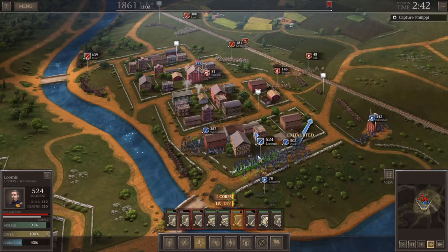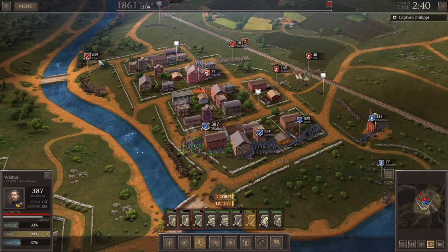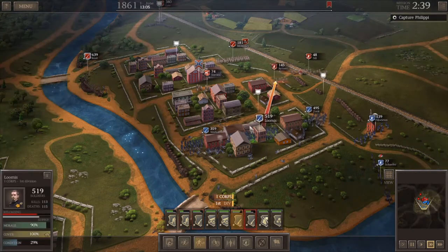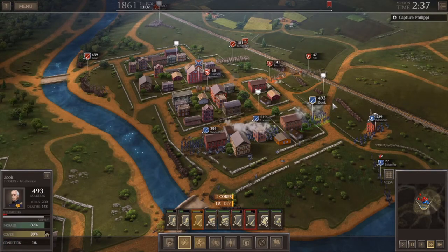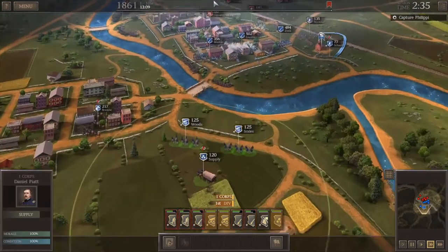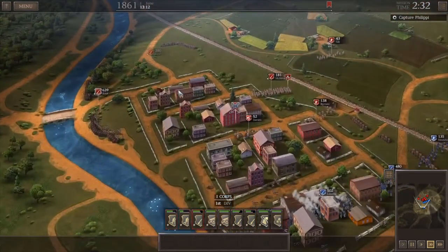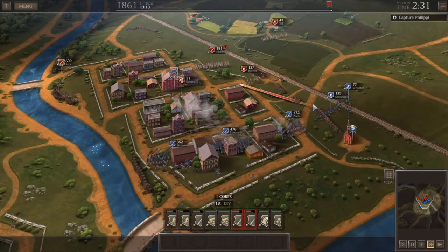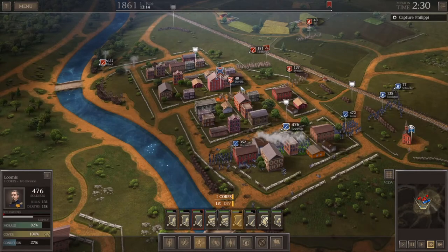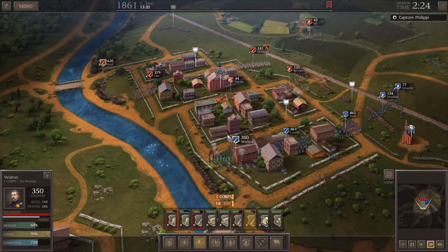Normally you'd send in cavalry to deal with the cannons but they get absolutely torn apart in close-quarter fighting. We're going to send Zook around the corner — Walton is getting ripped apart by these cannons. If I charge, McHenry and Root are going to give me hell, so it's kind of a damned-if-you-do damned-if-you-don't scenario. We're going to have Lumis get over there to start turning the tide. Sending Schaefer up and around — artillery is doing just fine. We'll have them shoot at Root because even though he's not involved right now, he definitely will be.